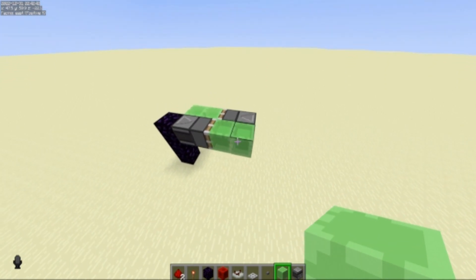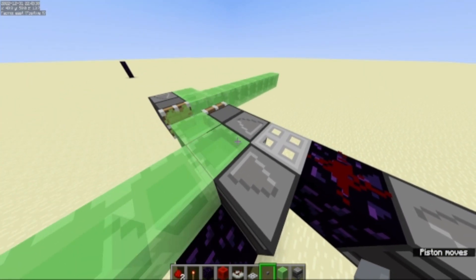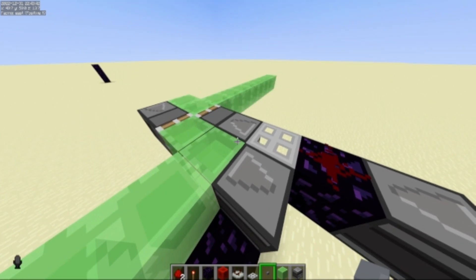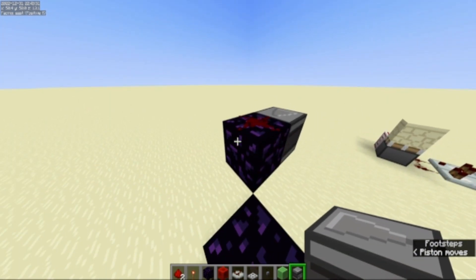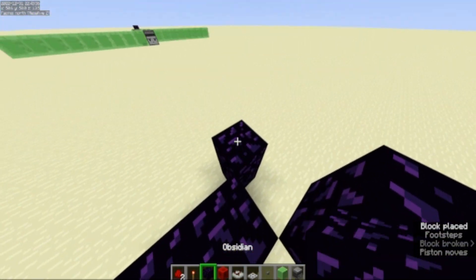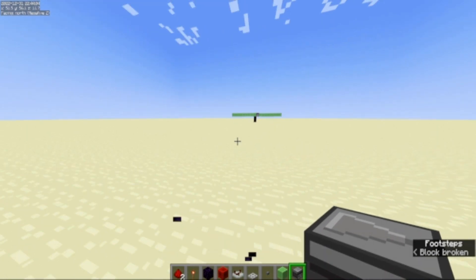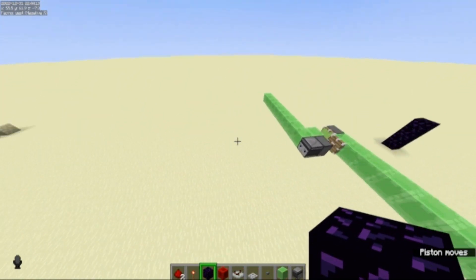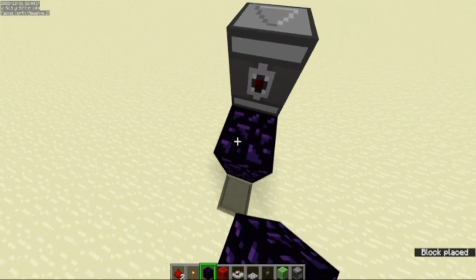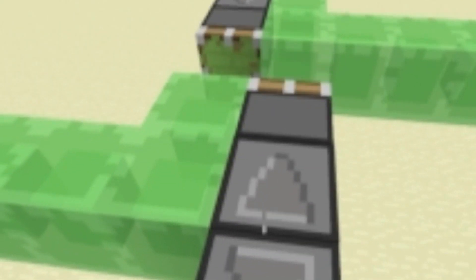So if I just blink real quick — okay, so the piston's coming over here. And if I were to just let this attach to the... that's bad. That's a mistake. Wait a second. Could I just, instead of doing that, could I just make an observer face another observer, make a clock, and then attach that? Will that work? Send this over here, and then as it comes along, it reaches this observer right here, that's attached to the obsidian block. And when it hits it...